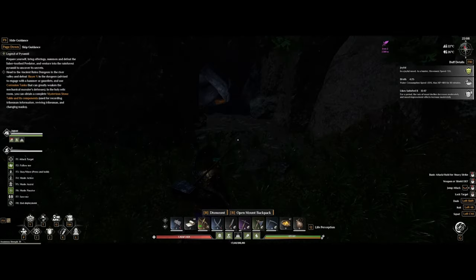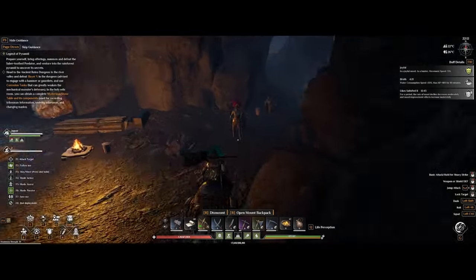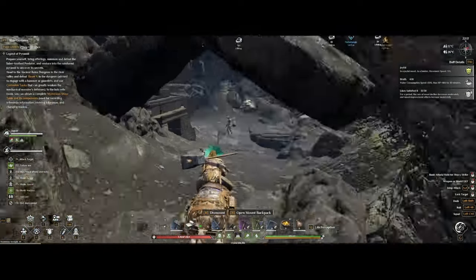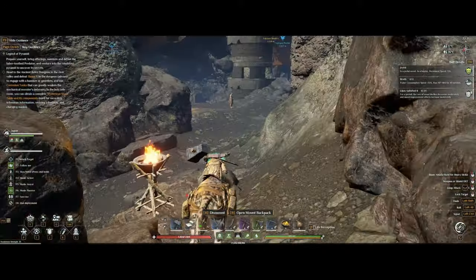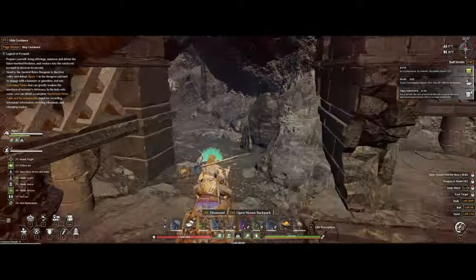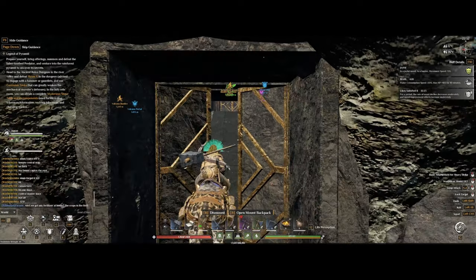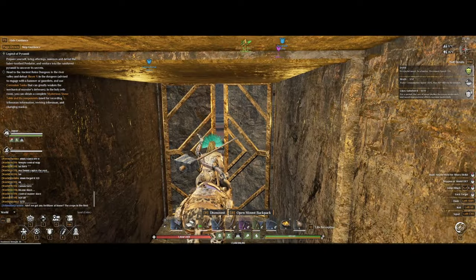Having a fast mount like a panther is highly recommended, as you can just run past all enemies within the dungeon. If you keep hugging the wall to the right, you'll get to a big area where there's an elite standing in the middle. Just run past him, and after that you'll find a door that gets you into the dungeon. The plunder NPCs here will not run past this door.